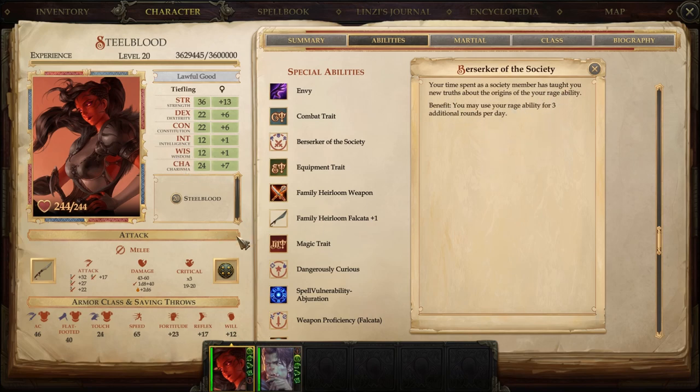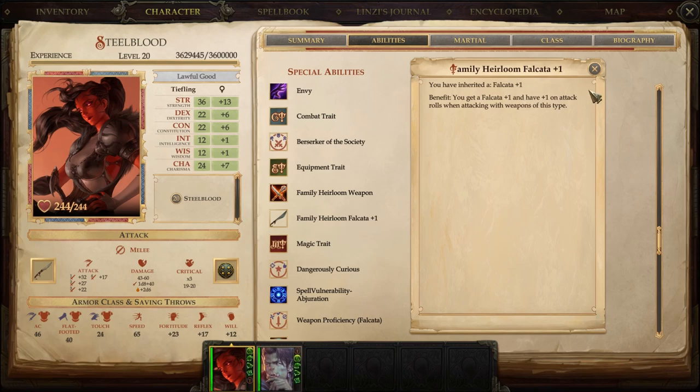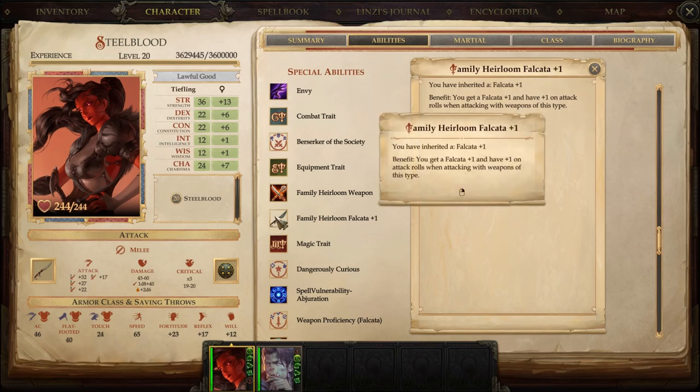We got Combat Trait: Berserker of the Society, which gives us 3 more additional rounds of Rage per day — not amazing, but we'll happily take it, especially at level 1 when you run out of Rage and really start to feel inferior. Equipment Trait: Family Heirloom — we specifically went Falcata. Plus 1 to your swing with every Falcata in the game, and we have Weapon Focus which stacks with that.